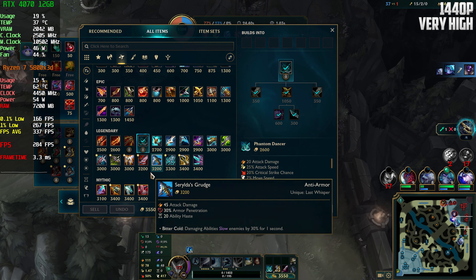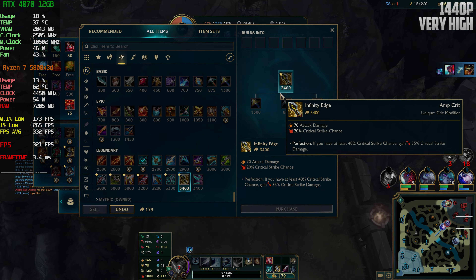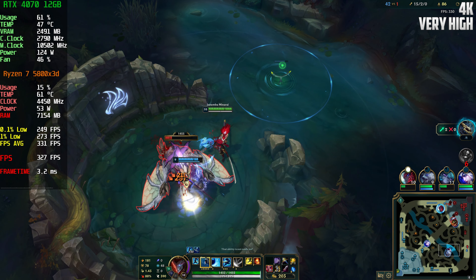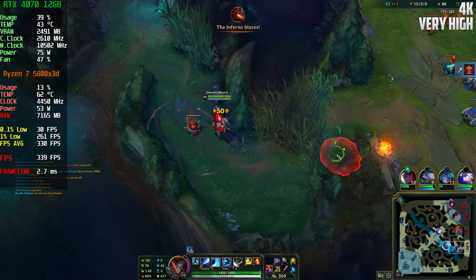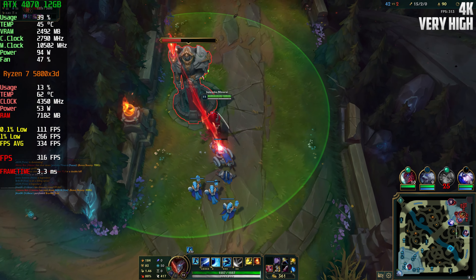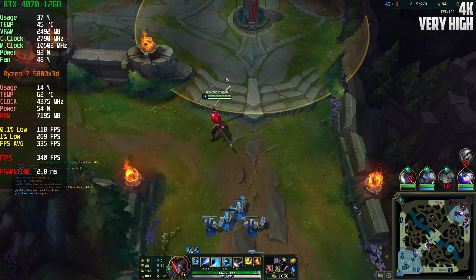I have a bunch of money now. I probably should have gotten a better item earlier but it's okay. I sold the Phantom Dancer — I know you're not supposed to sell items in League but this is a bot game, so I don't care. I got a mythic item and now I'm building Infinity Edge. In 4K, look at the GPU usage — this game doesn't use too many resources, so almost any PC can play it. VRAM is okay, RAM is okay, everything is basically fine.